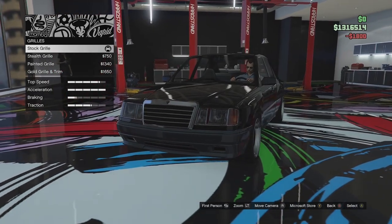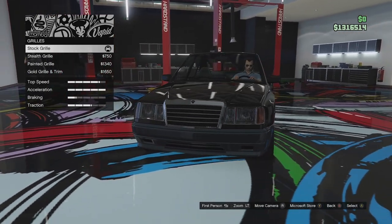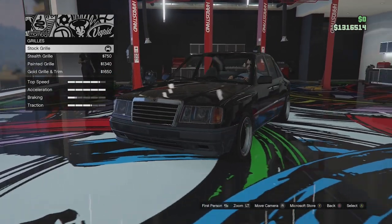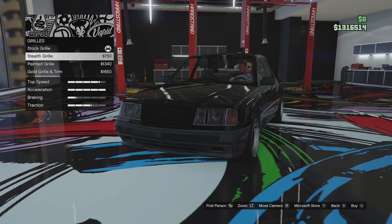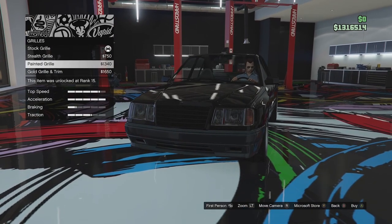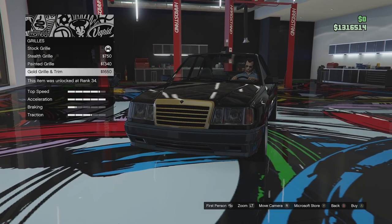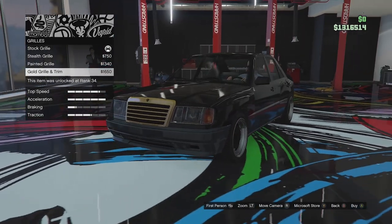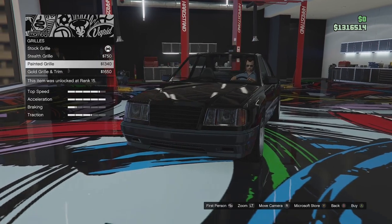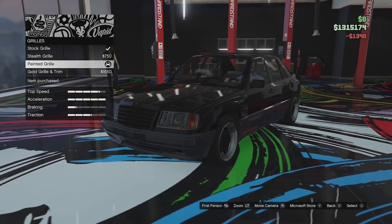Grill options next. We have a sort of classic grill, looks very similar to the real life vehicle and it is chrome at the moment. We can go for the stealth grill which blacks it all out, the painted grill, and then the gold grill and trim — I feel like gold is going to be a recurring theme on this car. I'm going to go for the painted grill — I think that looks pretty good.